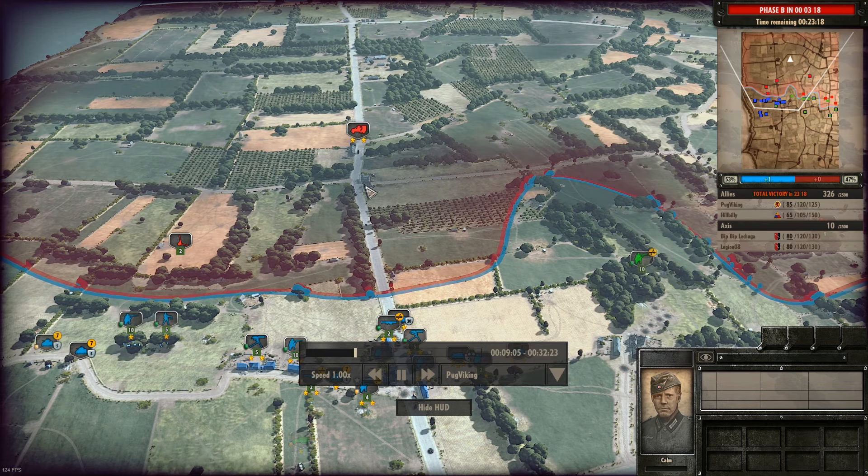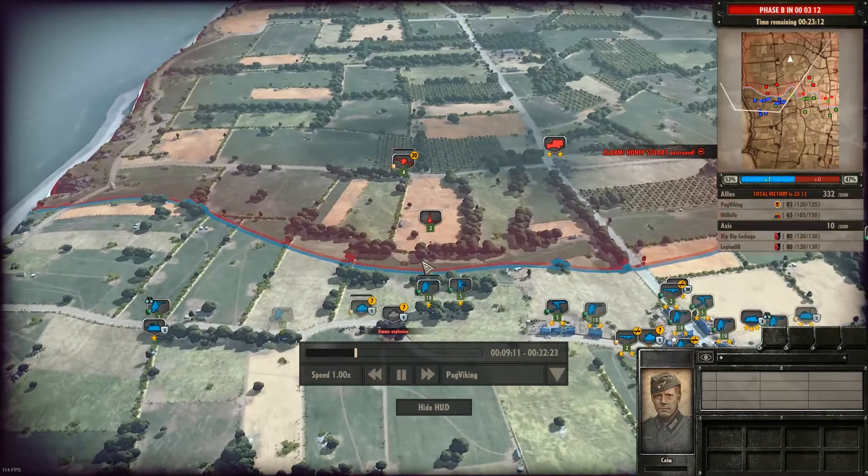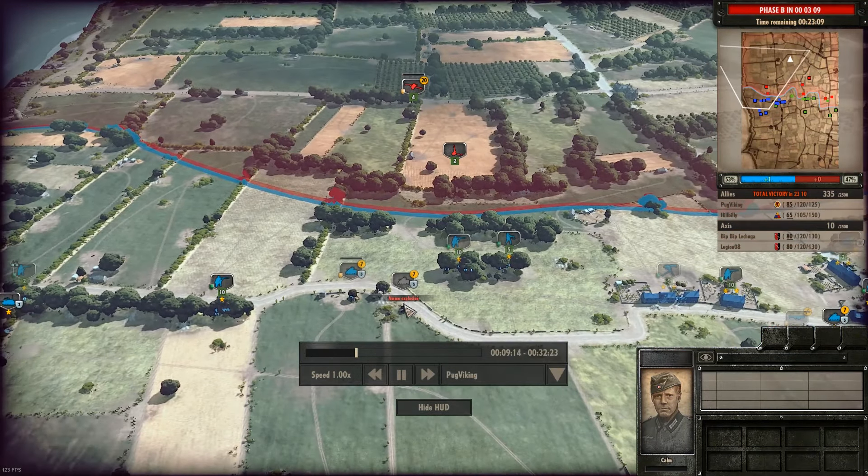My opponent is bringing in more reinforcements in the middle. My Honey Stuart gets an unfortunate shot from the PAK 37mm. I see that with my other Honey Stuart, attack-move him on the left side, and he gets a nice shot on the flak from an angle and takes it out. This is costing my opponent on the left flank a lot of points and he's struggling to make any headway. Currently still in phase A, so I'm just setting up and preparing my push.